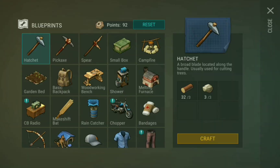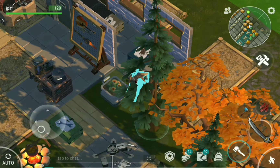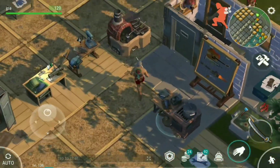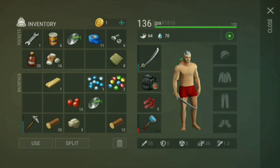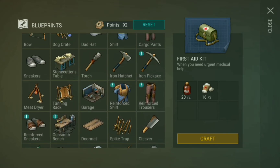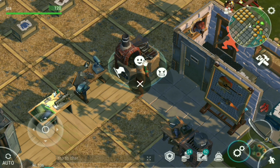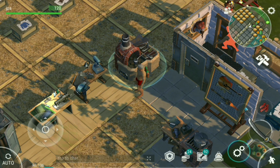Also, berries are really important to make alcohol, and to transform bandages into first aid kits — though I don't recommend that because it's not efficient. Bandages are pretty good and not hard to get as long as you have plant fiber. Put plant fiber in the sewing table and you'll have enough to get a lot of bandages, and also from chests. Thanks for watching!